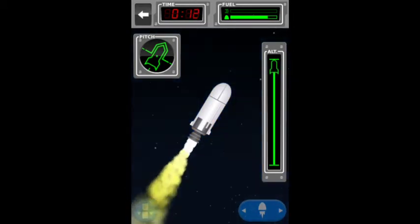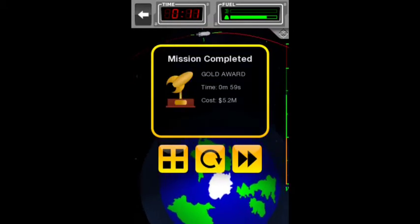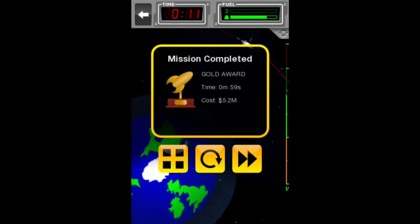We have gotten the gold award by getting into space one second under the required time. In space, stuff is highly disproportionate, so don't worry.